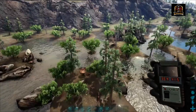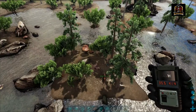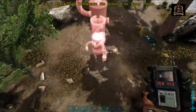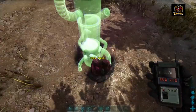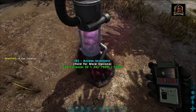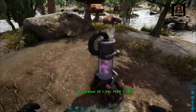Once you have found yourself a gas node, all you have to do is take your gas collector and bring it on down. The gas nodes — or gas vanes, rather — look just like this, and you place it in and it will automatically start to collect your gas over time.